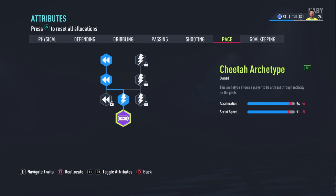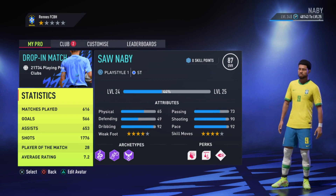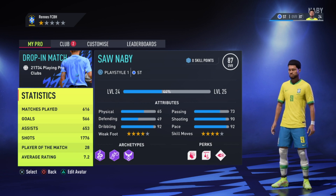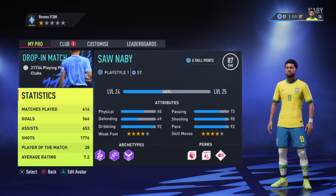That's me done showing you the build. You lot should have three attributes on plus 90 when you try this build out. You should be moving like R9 because from what I'm looking at, this build is insane.